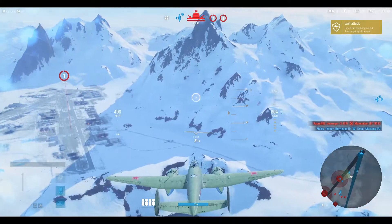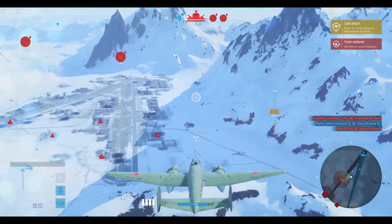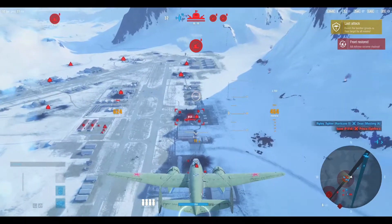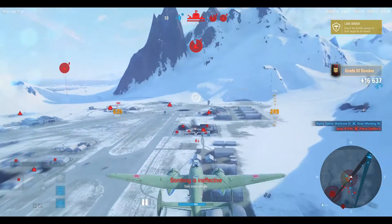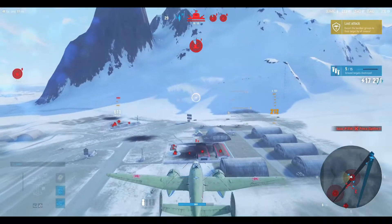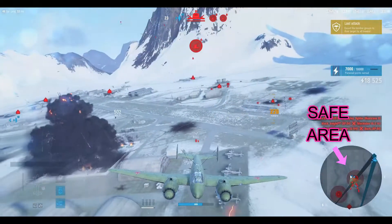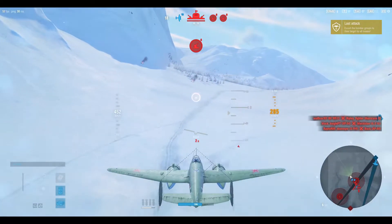The counter reaches zero — full acceleration, line up target, drop the bombs, score more points, and get away. Keep checking the minimap even while flying. The most logical direction to turn now is right, not left, and that's where I'm heading. Flying this way allows me to reload the bombs and quickly re-evaluate the situation. I can see lots of enemy planes in the center — too many of them — so I'm definitely not going back to the bomber there.